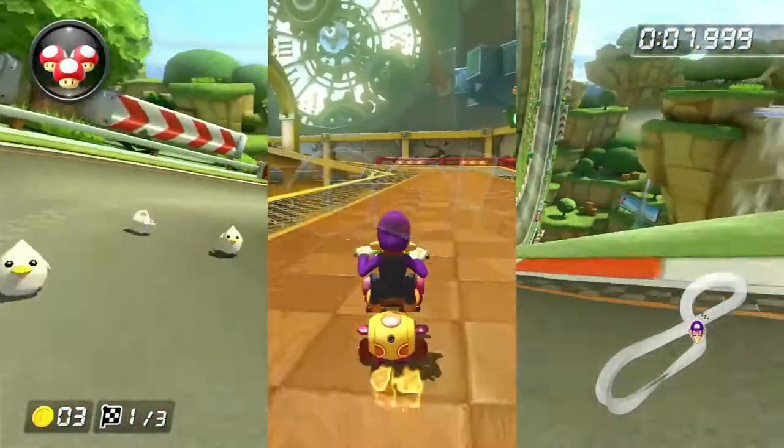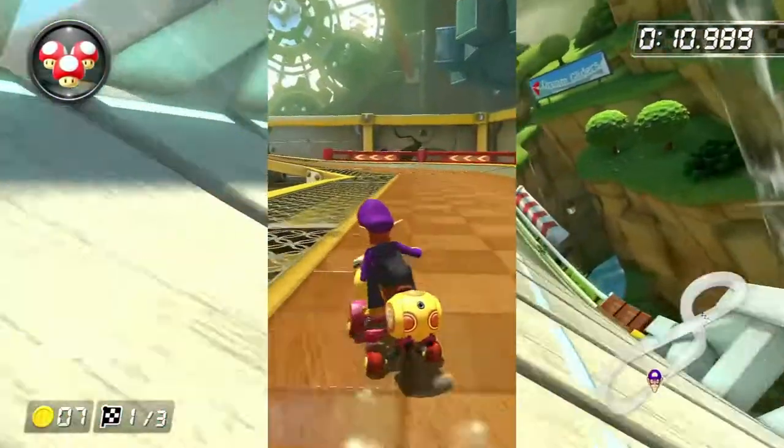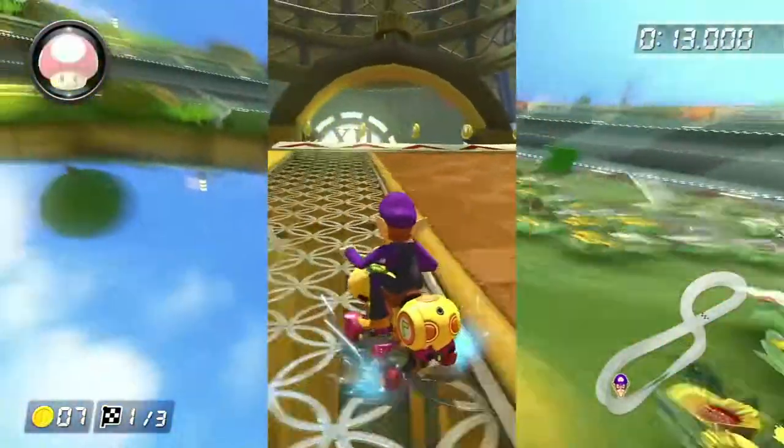To do this, you start by inputting a slide in the opposite direction you want to drift in. Then release the slide into drifting around the bend.